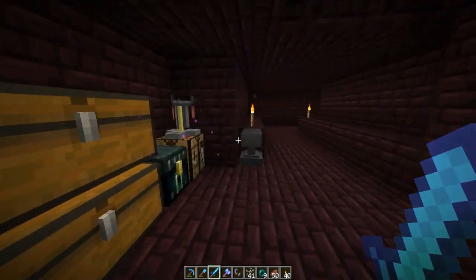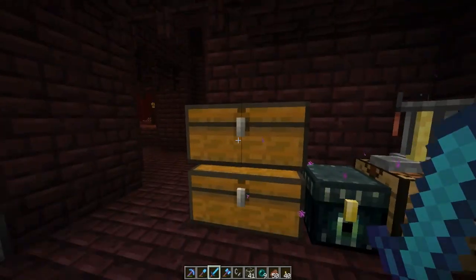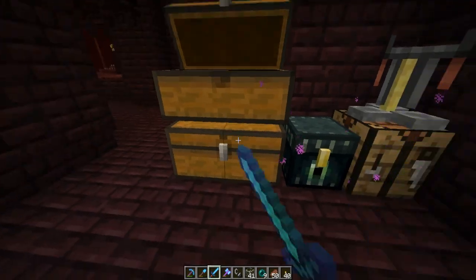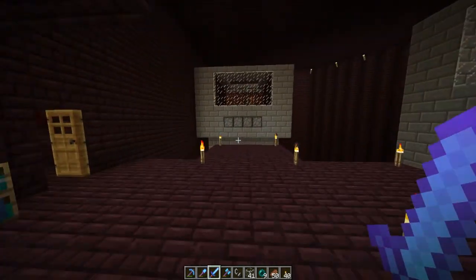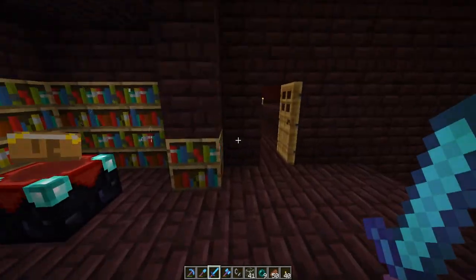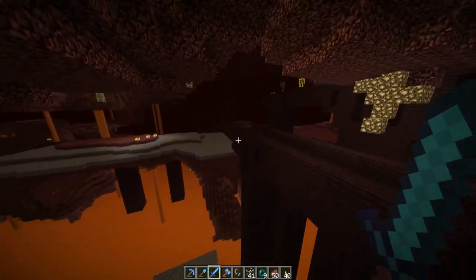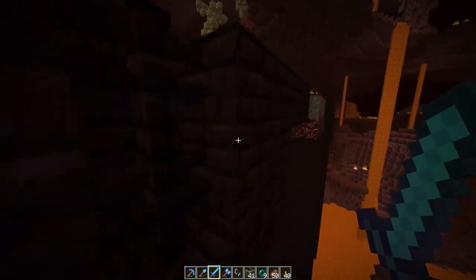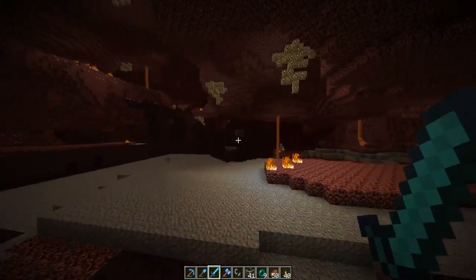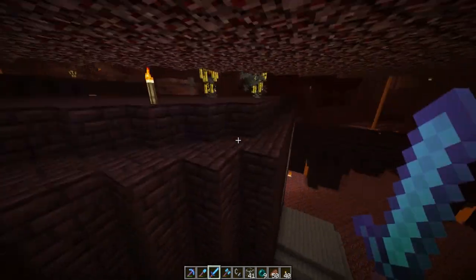Over here I've got a bunch of stuff — grass, saplings, wood. Here is my dual blaze farm. The amount of nether brick I needed for this — I shaved off about four layers just to get enough nether brick to fill in that area. Because I didn't want ghasts shooting at me, I just made it a giant room. And it worked!